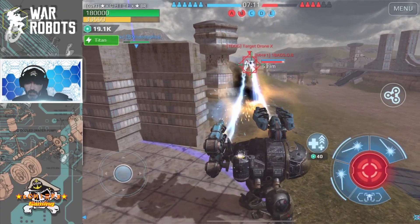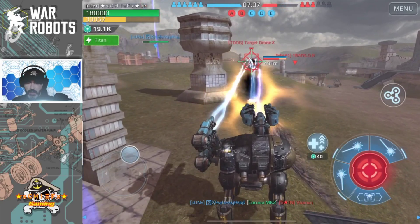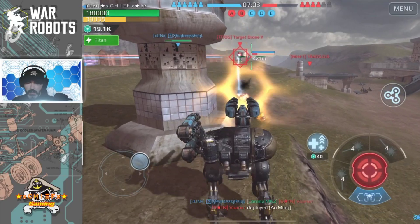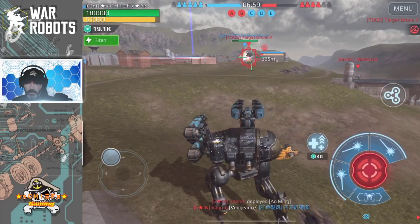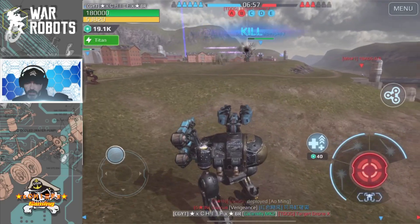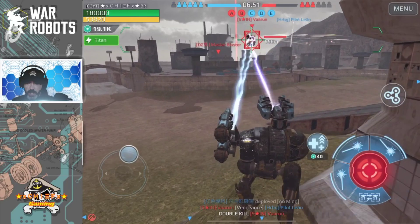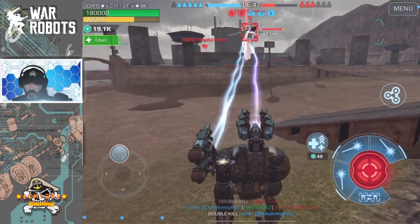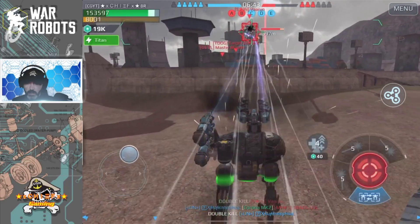Doing some damage on this guy from range. This Aegis shield does block both energy weapons and kinetic weapons, which is great. Got some good damage over there, and I'm going to finish him off. Going ahead and laying into this Ao Ming real quick, see if I can't get close enough to actually use my ability. Counter heal here.